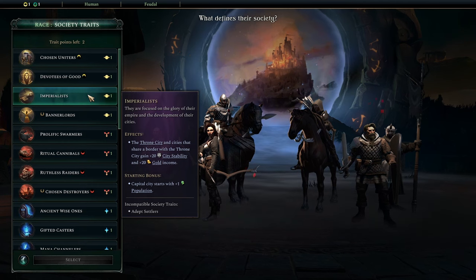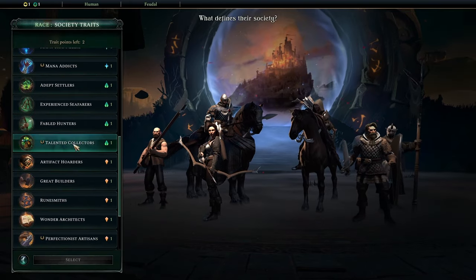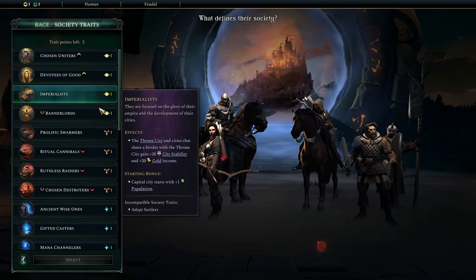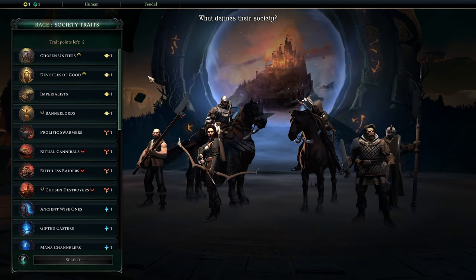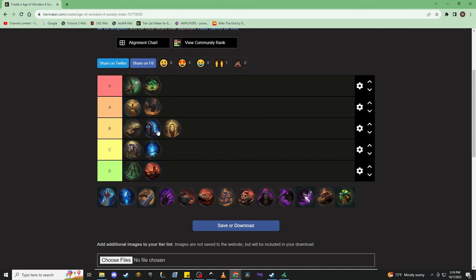Imperialists is kind of competing with Fabled Hunters in terms of just early game economy rush stuff. But if you're dedicated to killing somebody really, really early and you're looking for an economic pick that will support that, Imperialists is definitely there for you. It just means playing a very particular build, and because that build isn't as strong as some of the other things made available to you, I think it's a B-tier trait. Although it's not unplayable — don't feel bad taking Imperialists, just know how it's actually used.